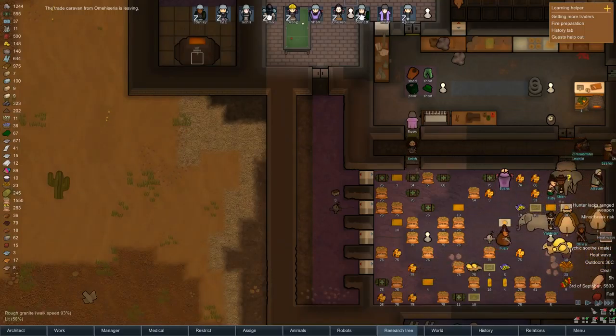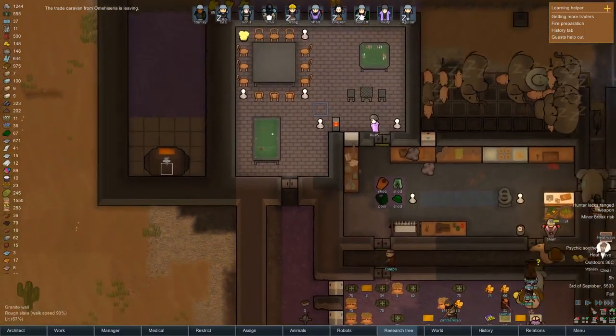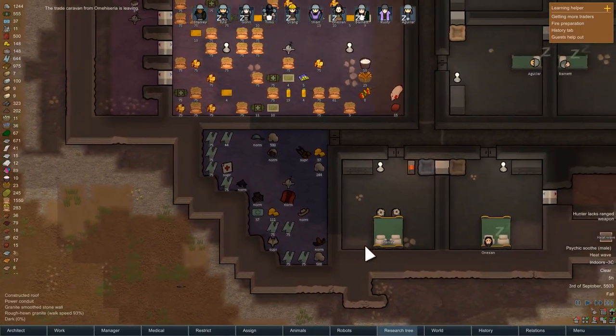Oh, you were a bad recruit. I didn't realise you were so old and frail, and with a psychite addiction and asthma and a bad back. Flippin' heck. You're going to be a liability, aren't you? I just know it.